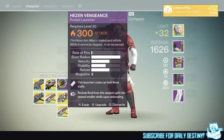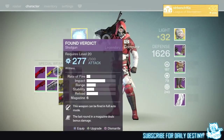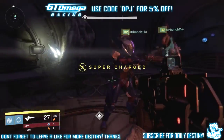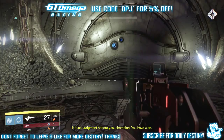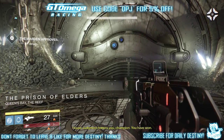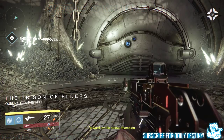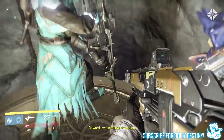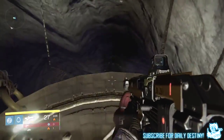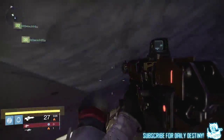So if you do complete the Prison of Elders and do not already own a treasure key — which you can obtain from other places by the way — there's a chance you may not get to open the main chest, which is the goodie bag chest. You can obtain keys from other places; a lot of people are getting them from the ether chests, which basically spawn in when you defeat the main enemies that are part of the Queen's Wrath bounties. You've got a minute and a half to find the chest, and a lot of these keys are dropping from those chests.